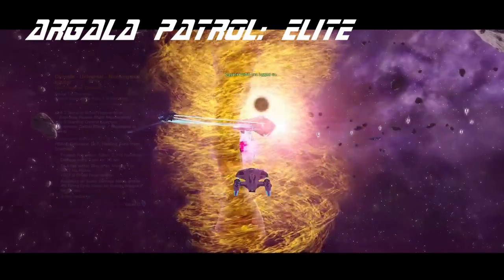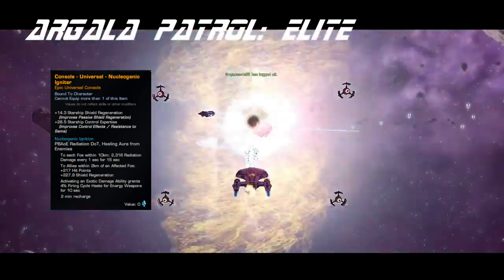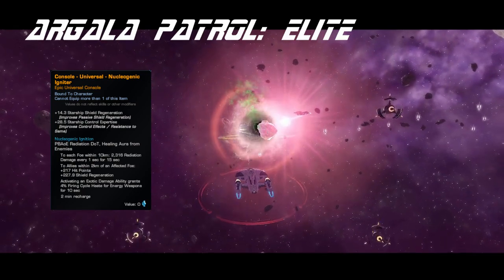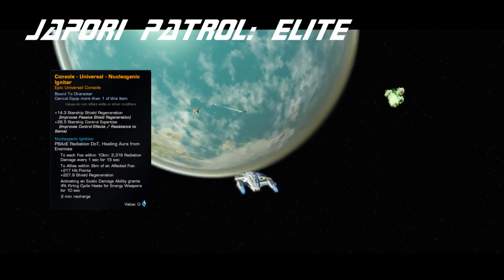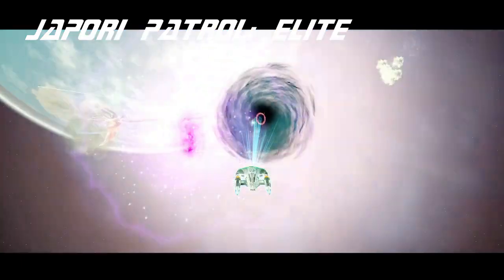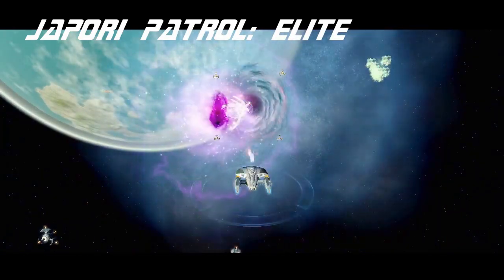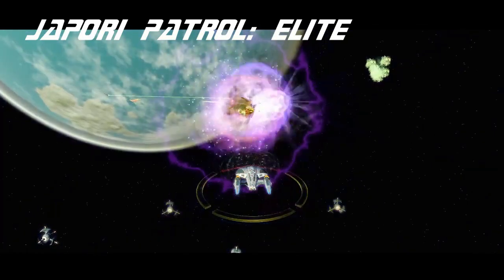Let's go ahead and talk about the console, Nucleogenic Igniter. You get bonuses to starship shield regeneration and control expertise. It has a clicky, which is a point-blank AOE radiation DoT with a healing aura from enemies. To each foe within 10 kilometers, it does radiation damage every second for 15 seconds. To allies within two kilometers of the affected foe, you get hit points and shield regeneration. It's an interesting console — it performs okay. I don't think anyone's going to make room for it on their ship though. This is not a Genesis seed or a plasma console or anything like that. It's a middle-of-the-road console.